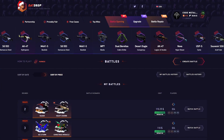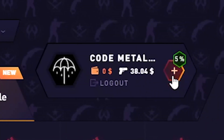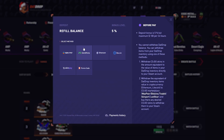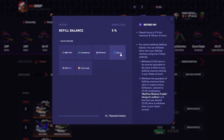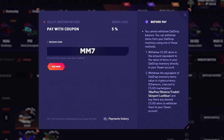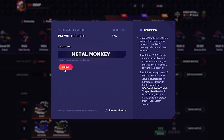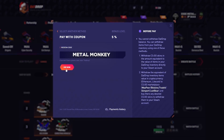Sorry for interrupting in the middle of the video, but if you guys would like to use my code on the side to get a 5% deposit bonus, you can go up to this plus there. Click on your preferred payment method — for example, I'm gonna use Litecoin. Then go up to promo code and type in MS7 or Metal Monkey and click use now before you deposit. Anyways, thank you so much and enjoy the rest of the video.